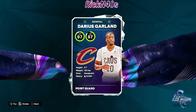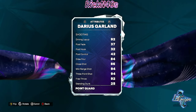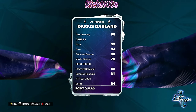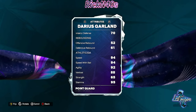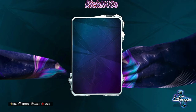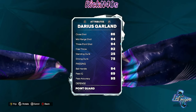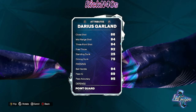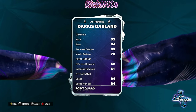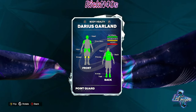Darius Garland is a 92 overall shooting guard slash point guard at 6'1. He has a 94 three-point shot, driving layups at 92, and ball handle at 94. He's not too much defensively — 83-84 defense — but he's fast at 94 speed. This is a pretty good diamond card. Darius Garland might be the budget card you're looking for if you need a diamond point guard. This kid has 94 ball handle paired with a 94 three-point shot and 94 mid-range.